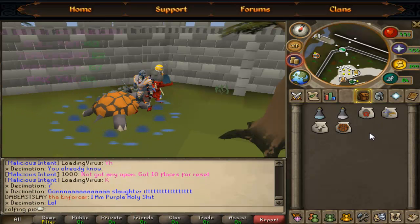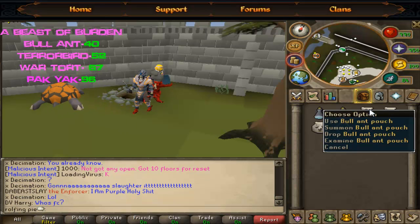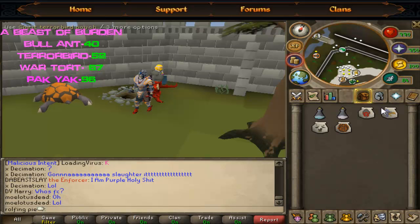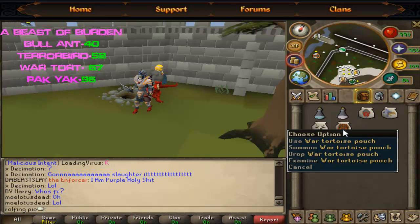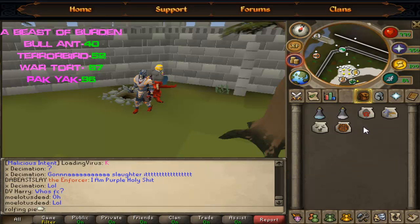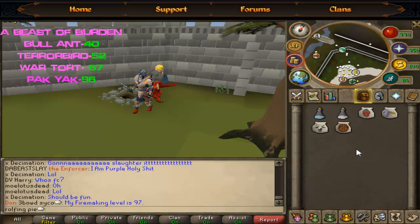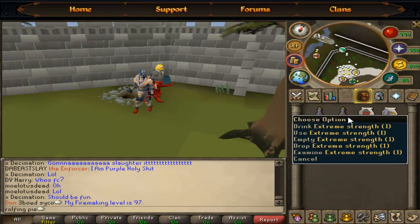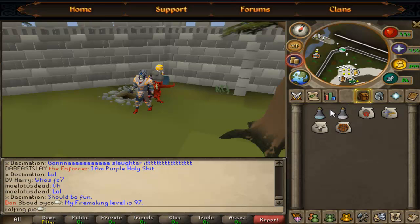Alright, so for this method you're going to want a beast of burden. You can use the bull ant at level 40, the spirit terror bird at level 52, the wall tortoise at level 67, and if you're really high level you can use the pack yak at level 96. You can also bring some attack boosting potions — I'm using extreme sets just because the overloads are too expensive.